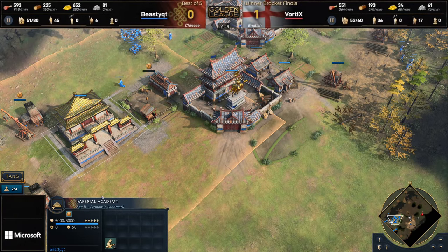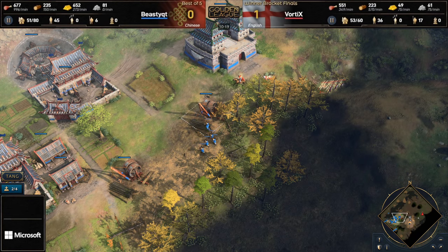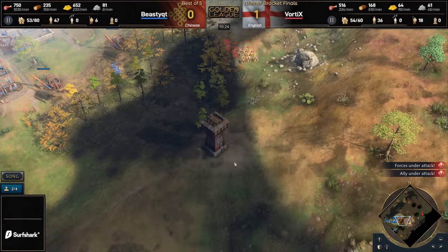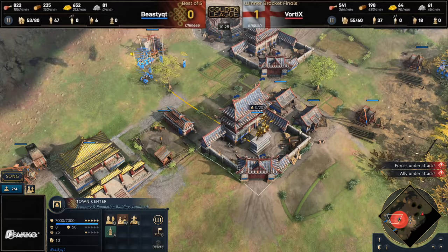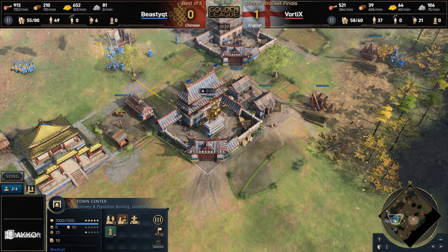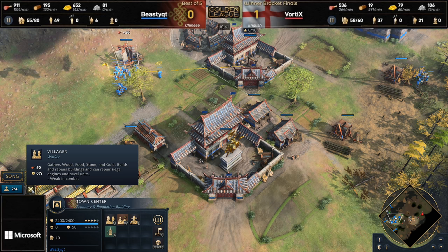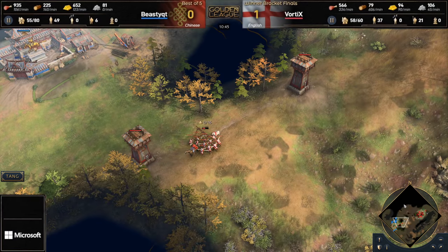He has got a Barbican of the Sun and an Imperial Academy. That is going to be increasing his villager production by 33% — I think it works out to be 35%. So it takes a villager being created every 20 seconds down to 13 seconds. So when you see these two town centers here, it's not two town centers — this is actually three town centers that he has got. And you can see he's trying to get up to the castle age, but he's run out of food in the base. So he's got the equivalent of three town centers pumping out full price villagers non-stop. And his opponent is going for a one-base tower push.